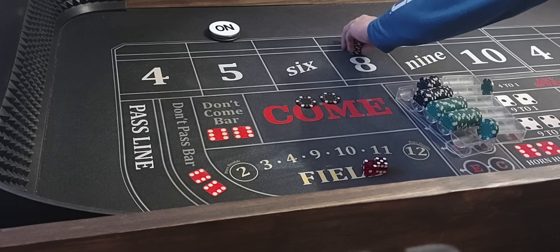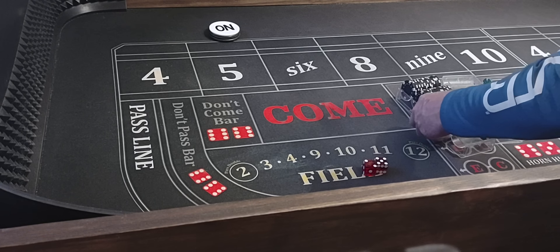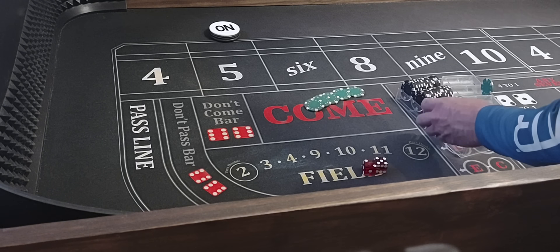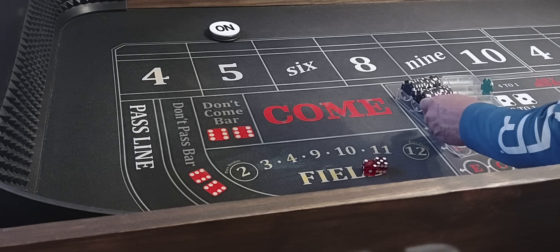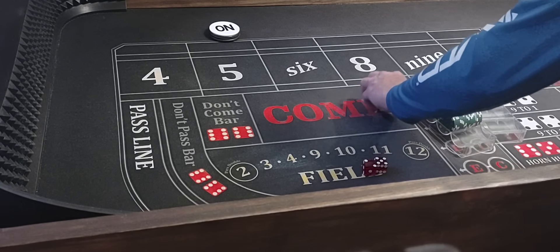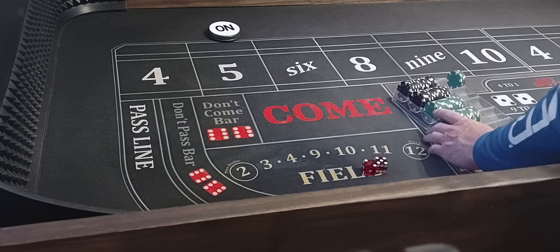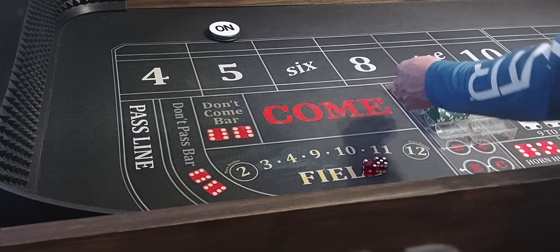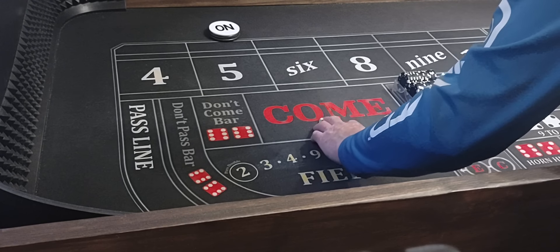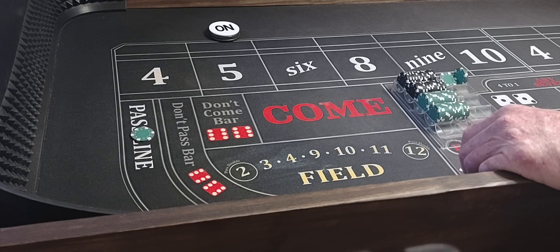If you had the $25 level, that would have been $125 DC — just so you guys know. Take a look at our rack — we're back in profit, $100. We'd go from level 5 and start over, which would be the smartest thing to do. Let's see if we can make $800 again with it.